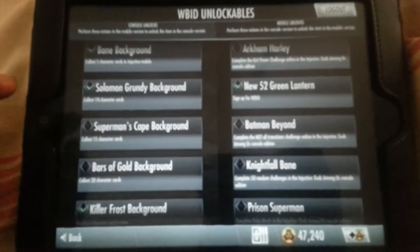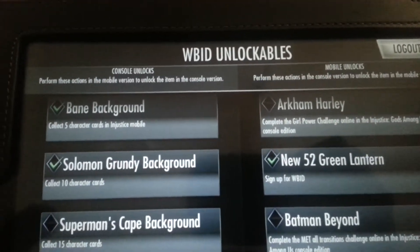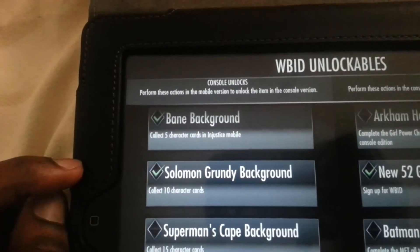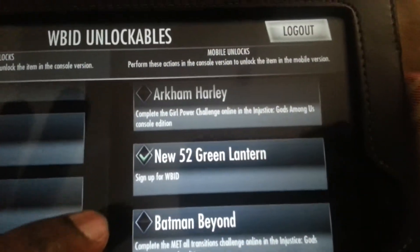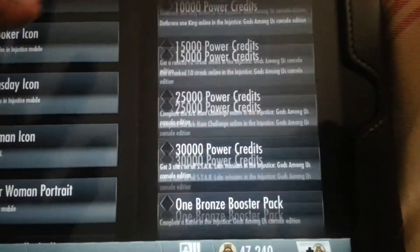When you log in, it gives you some Warner Brothers ID unlockables. So if you have the game on mobile, you can unlock these things on the console version. There's tons of things that you can unlock. And if you have the console version, you unlock these on the game.